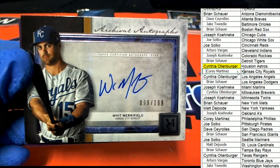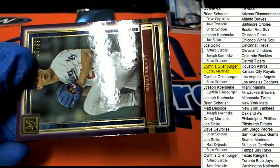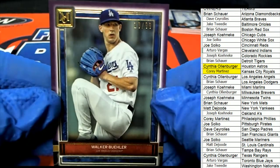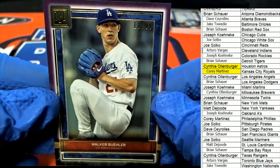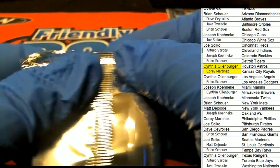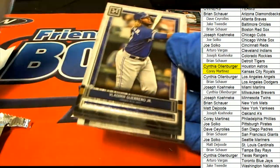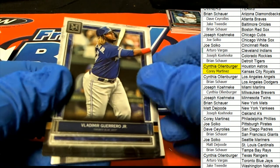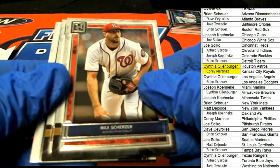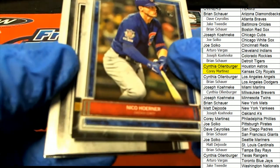Cory pulls one down with KC. And a nice Walker Buehler for the Dodgers owner, 10 of 99. Brian S. Vlad Guerrero Jr. — nice Museum Vlad! And the corner rookie for the Cubs.